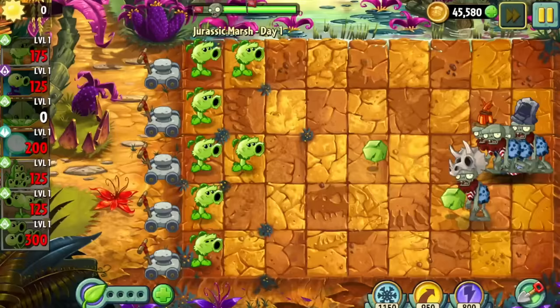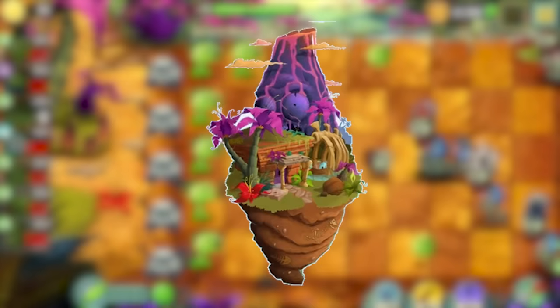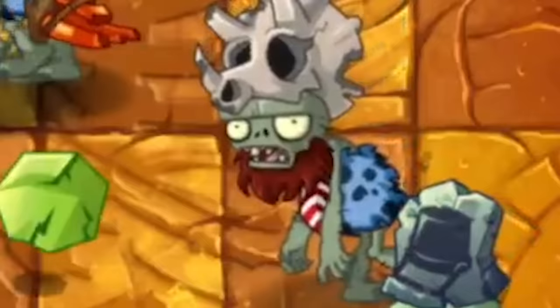Today we resume our quest to beat the whole game with only Peashooter plants. This is the third and final episode of the challenge, so we'll be covering the final three worlds: Jurassic Marsh, Big Wave Beach, and Modern Day. Take a seat and get ready, because this is gonna get really, really tough.